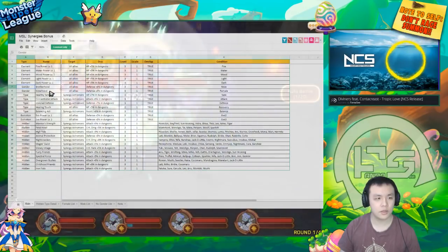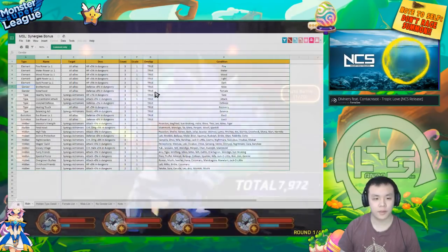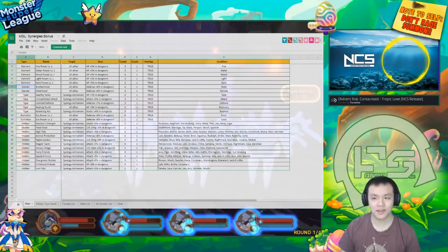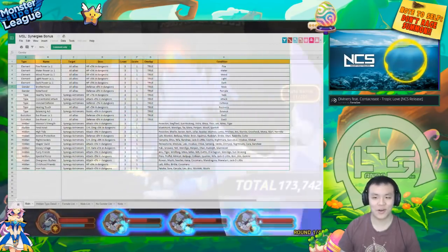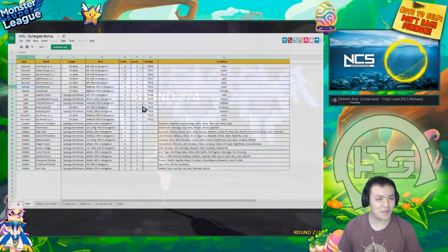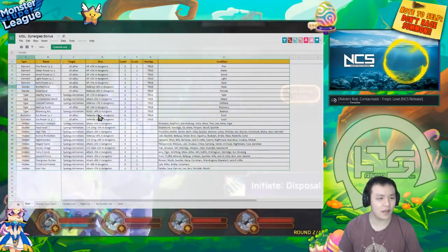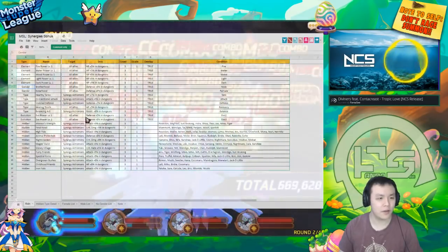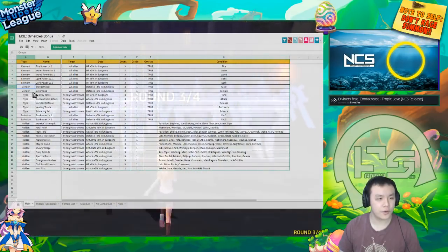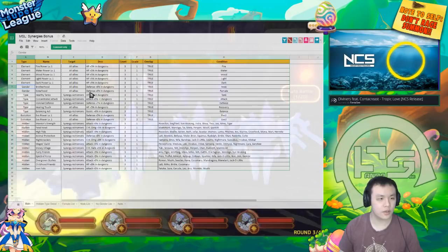There's also Brotherhood and Sisterhood based on the gender of the Astromon. Beast-like or mechanical Astromons don't proc this — the Raddus team wasn't able to proc it because they technically have no gender, they're like golems, they're genderless. But I actually got the bonus defense from using the same evolution of the Astromon, so there are a few things you can get from this.